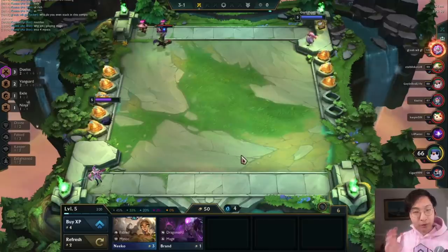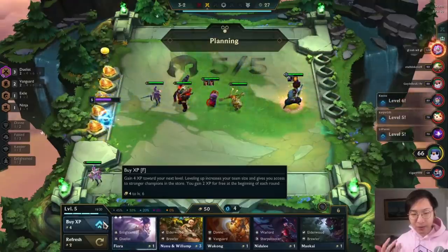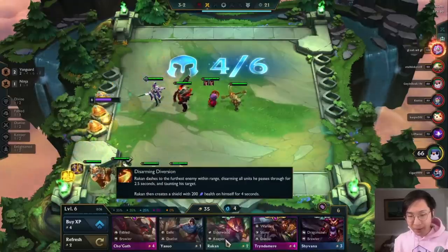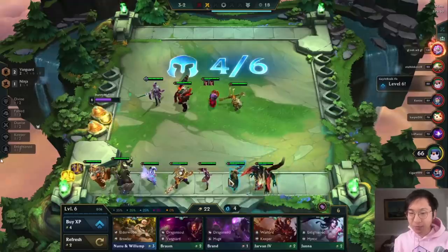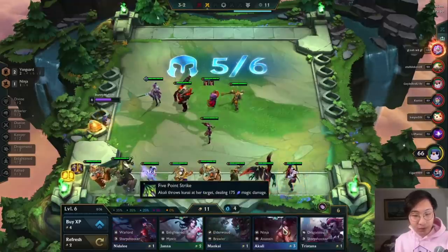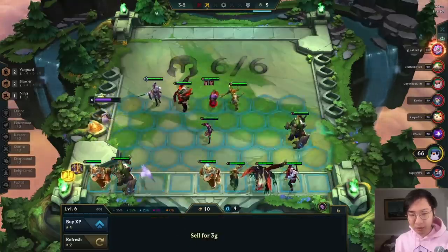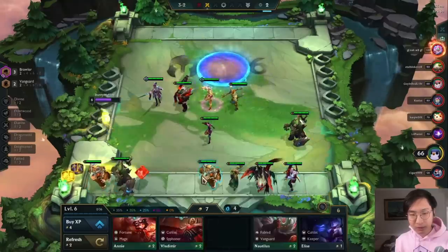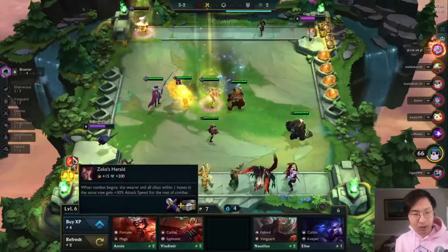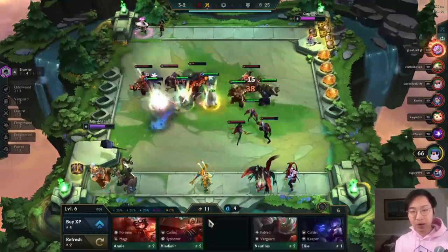Remember how I said open fort, go to level six on 3-2 and roll down? We're doing that right here. We're just looking for something to stabilize. I sell Yasuo in case we get a chosen, then I roll - buying Kindred, Divines, Brawlers because Shyvana is really good. We get pretty lucky: Sivir is a really good item holder for Zeke's, and we get brawler Shyvana chosen. So I'm going to do a reroll Shyvana - that's pretty much the best thing you could do at this point.